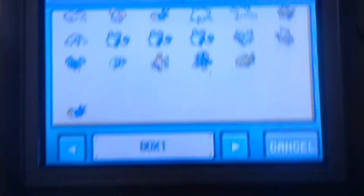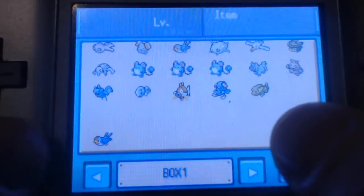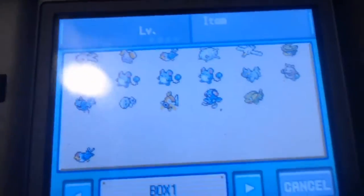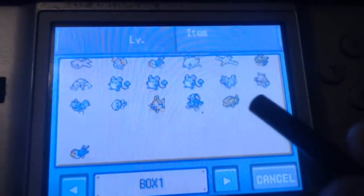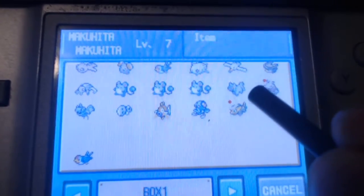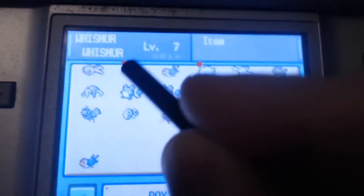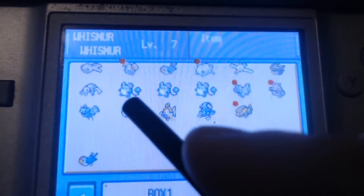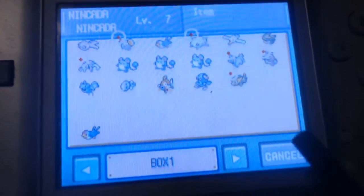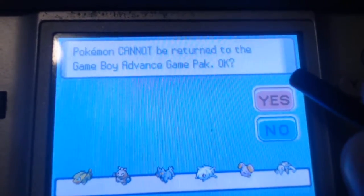Now you have your boxes — all the Pokémon inside your PC box. I only have one box on this new Emerald file. You take your cursor, or stylus as they were called back in the day, and click your Pokémon. We'll go Electrike, Metang, Poochyena, Cascoon, Whismur, and Nincada. That's six Pokémon. Hit Migrate and confirm Yes.